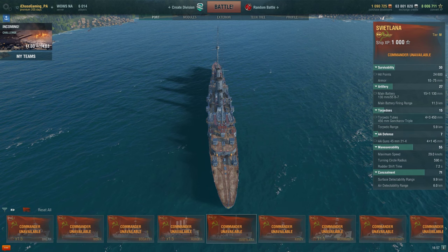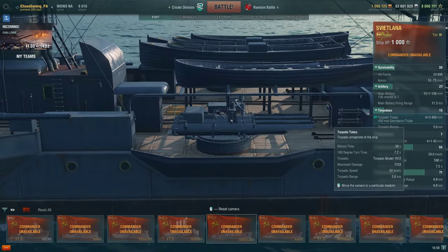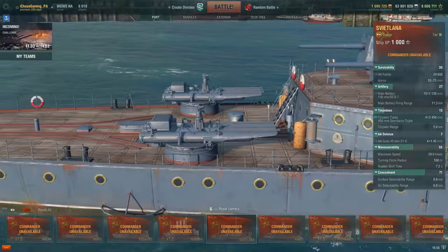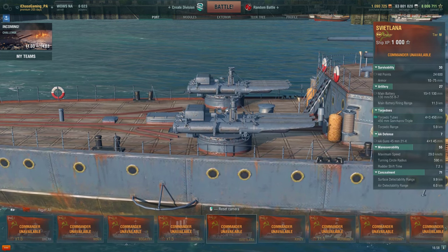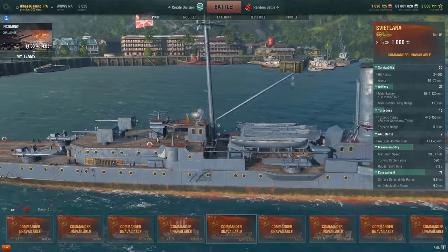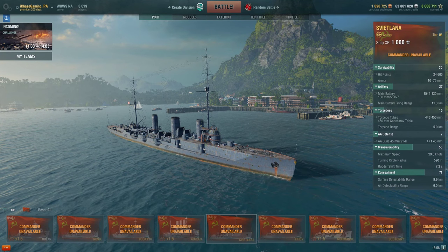The Svitlana has amazing torpedo arcs. One thing to keep in mind: the middle torpedoes are reasonably well protected, but the stern torpedoes are basically in the open and are quite easy to knock out, so expect to lose the rear torpedoes more frequently, while the middle ones tend to be reasonably secure.